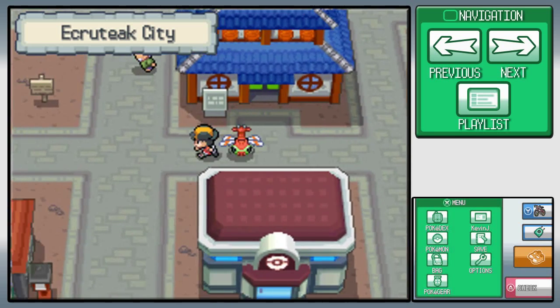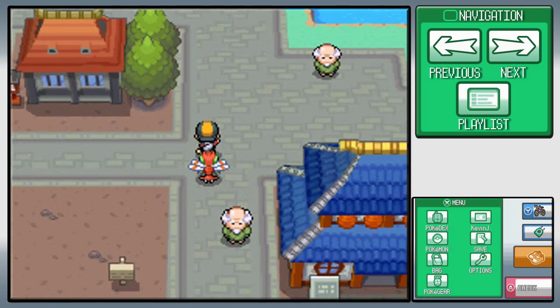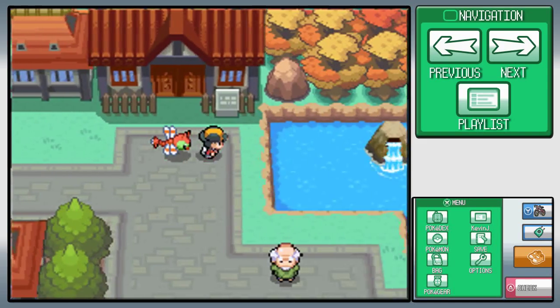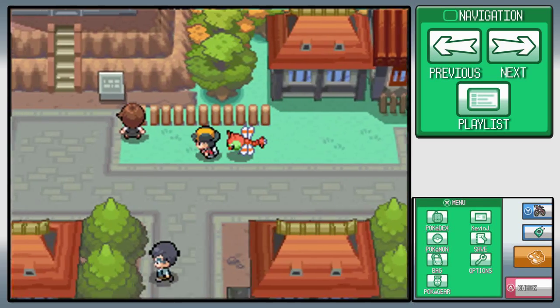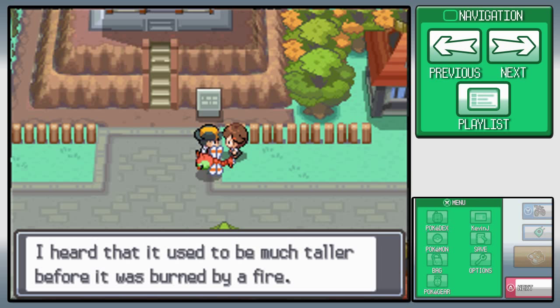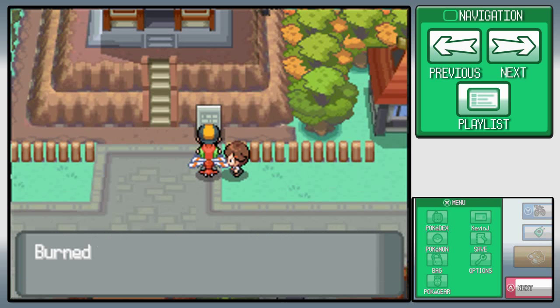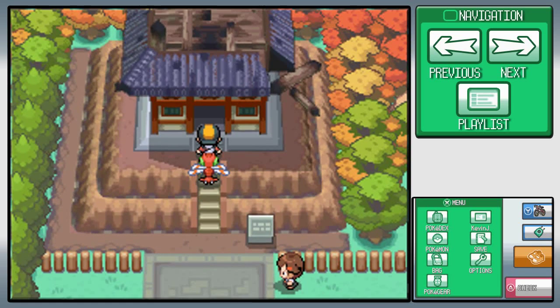Now we're done with that — that was kind of quick. The next place we're going to is talking to this old man. The Kimono Girls are always rehearsing their dances at the dance theater here. Over here is a barrier station to Bell Tower — no trespassing by the unworthy, we can't go in there yet. There's a Burned Tower nearby — it used to be much taller before it was destroyed by a mysterious fire. One of the coolest dungeons in the game, in my opinion. Let's go!